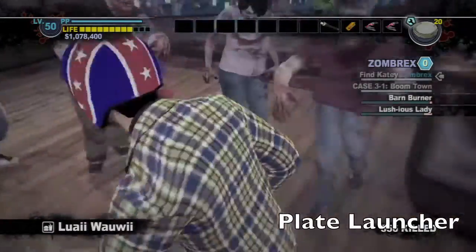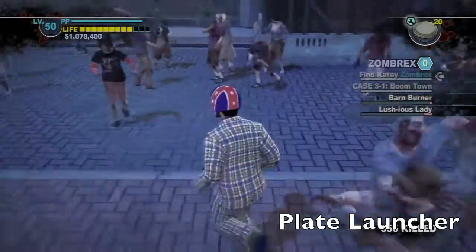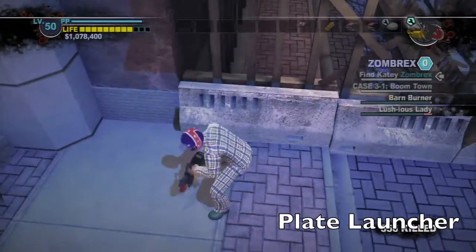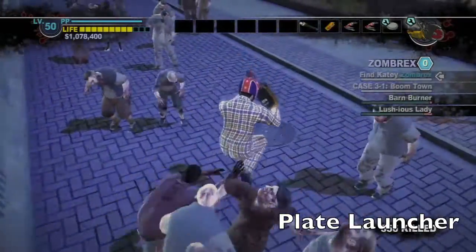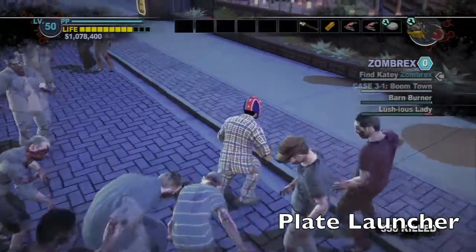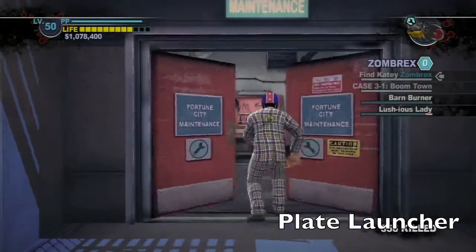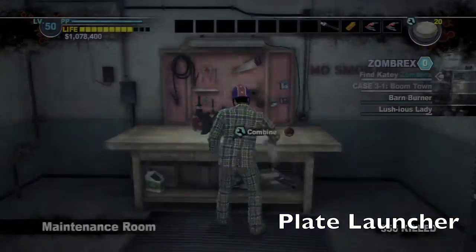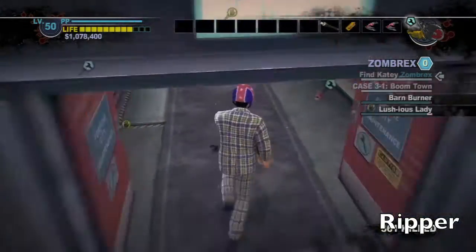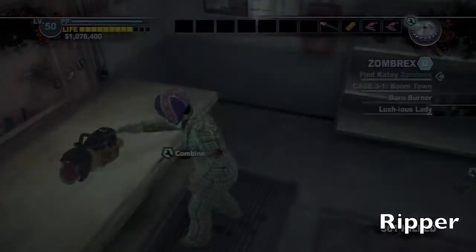Back in the Hawaiian restaurant should be some plates. Jump the railing — this is towards the Yucatan in case you get lost — and over here in this corner should be a cement saw. Run over to the maintenance room, open the door, and put these two together to get the plate launcher. Also outside this maintenance room should be another cement saw; combine that with the saw blade to get the ripper.